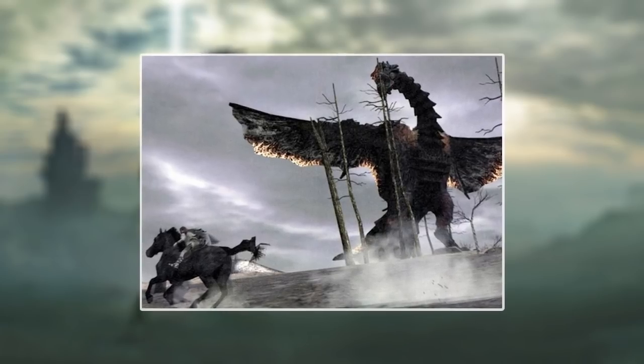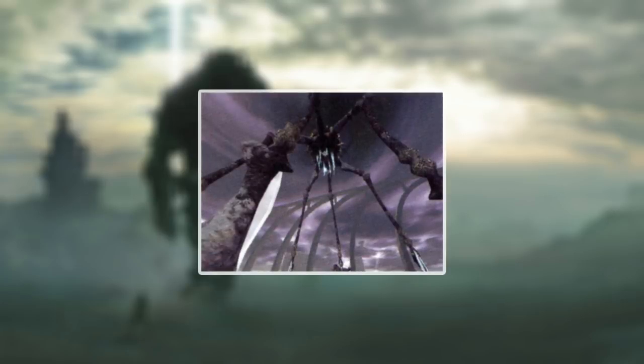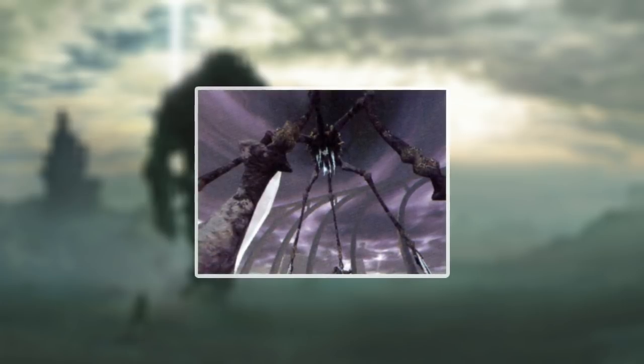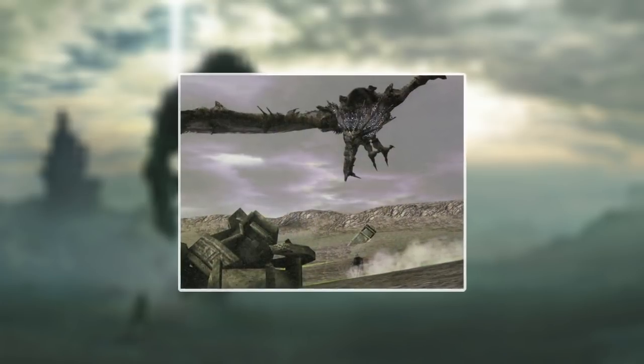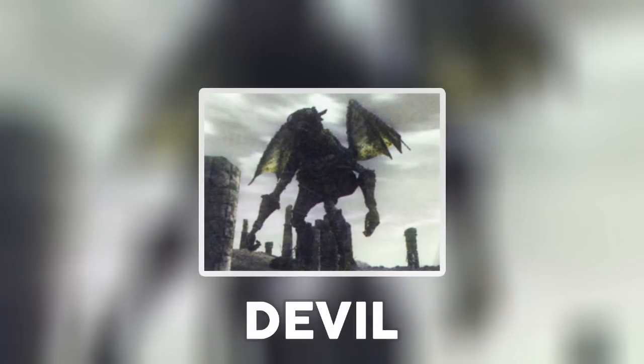As described by the official art book, the removed colossi were already fully made in 3D and had prototype names given to them by the developers. Some of these new giants share similar features with those in the final version of the game. So without further ado, let's take a closer look at each one of these abandoned colossi. First, we have Devil.